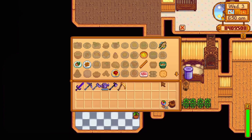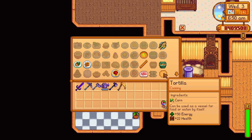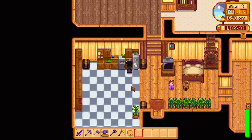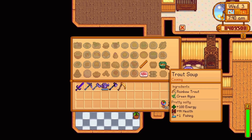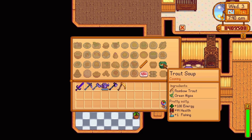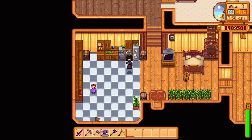Summer Day 27 Year 1 offers the recipe for a tortilla, using one corn, replenishing 50 energy and 22 health — also buyable from the Star Drop Saloon for 100 gold. Summer Day 14 Year 1 offers the recipe for trout soup. It uses one rainbow trout caught in the river or mountain lake in summer, and one green algae, replenishing 100 energy and 44 health. It also increases your fishing skill by one point for 4 minutes and 39 seconds.